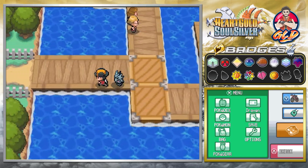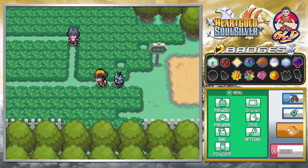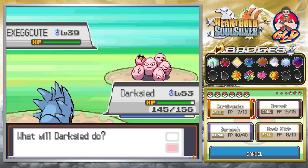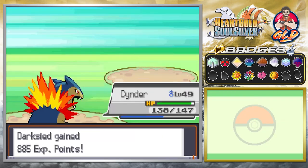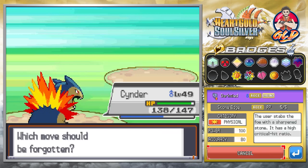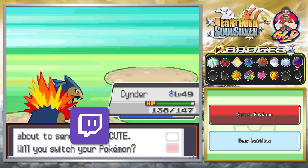Before reaching Lavender Town we head into route 11, which leads straight to Vermilion City. But as many of you know, Vermilion City is blocked off by a pesky Snorlax that we'll capture later. Meanwhile, Pupitar is learning stone edge — a very powerful move — so we replace rock slide with it.